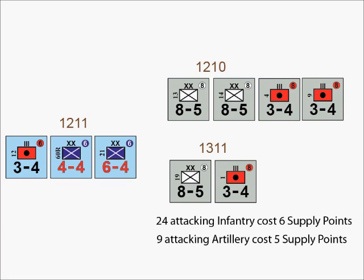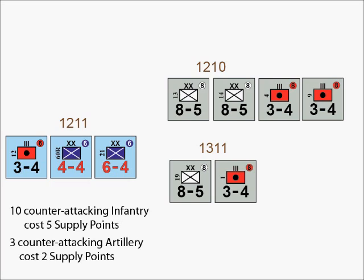As the attacker, the German player would need to expend six supply points to fully supply his infantry units — one supply point for every four attacking infantry strength points — and another five supply points for his artillery units, one supply point for every two or fraction of two artillery strength points. As the defender, the French player would need to expend five supply points for his infantry and another two supply points to fully supply the artillery unit.